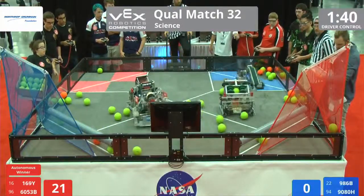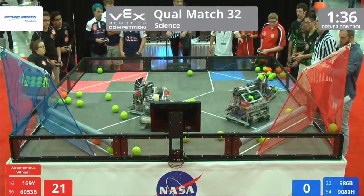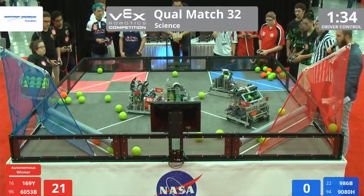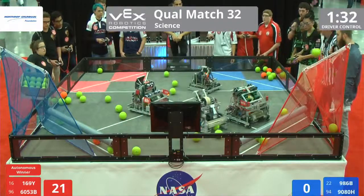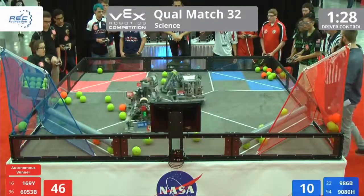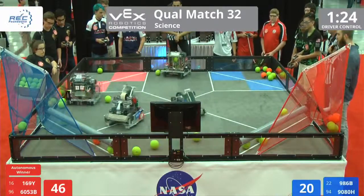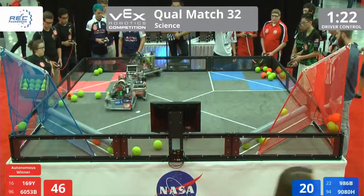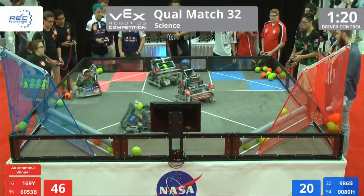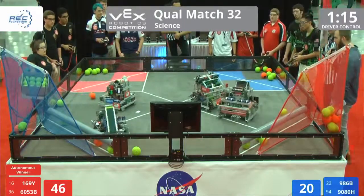Also playing in this match is 986B on the blue alliance and 169Y on the red alliance. 169Y pouring out four balls into the middle of the field. Meanwhile, 980H overshooting a few layups. The robot must have eaten its Wheaties this morning because it's feeling mighty strong and shooting those balls extra high.